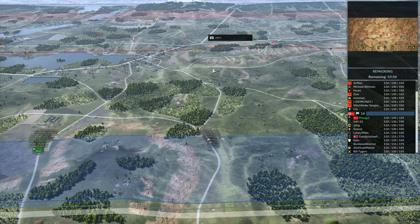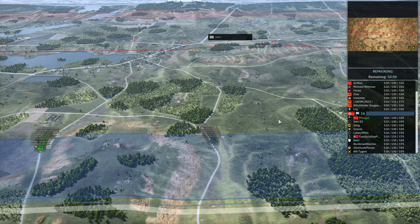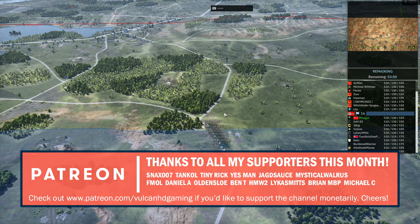Hello guys and welcome to a new Steel Division 2 video. Today I have for you a 10 versus 10 on Ostrovno and I'm going to be using the 78th Sturm Division. This division is really fun to play and I don't think I've shown it on the channel for a little while. It has a lot of the Stugs — the Stug 3s — and it also makes use of the Nashorns. I believe it was the first division that had access to them.